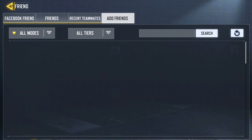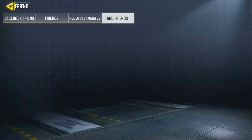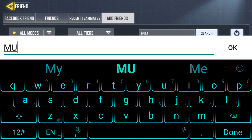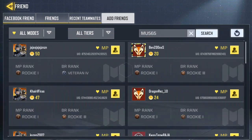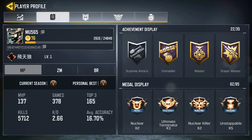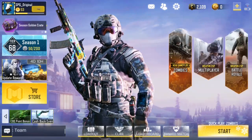You can see recent gifts, recent teammates, and add friends by searching for people. For example, I'll use my friend Mu565 as a demonstration. You can search and find him, and when you tap in you can see his displayed achievements — Surprise Attack, Grandulator Master, Sniper Master — actually quite impressive.